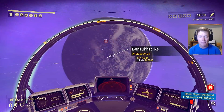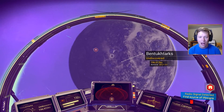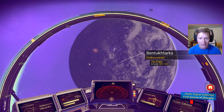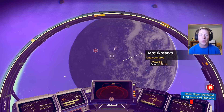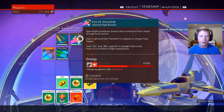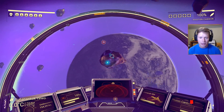Welcome back guys to another episode of No Man's Sky. So we've made a couple huge discoveries since the last episode. Number one, we were wondering where the heck we could get Thamium 9 from to be able to power our pulse drives — these things that allow us to go super quick. Well, it's found in the asteroids out in space.